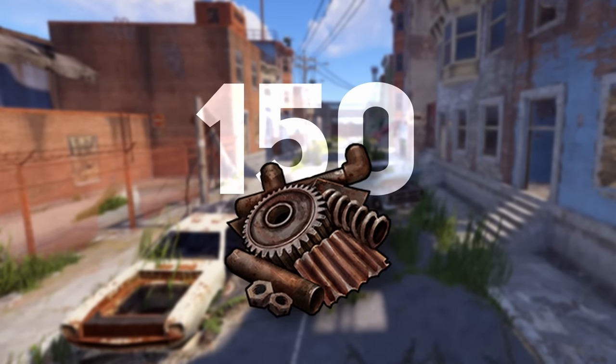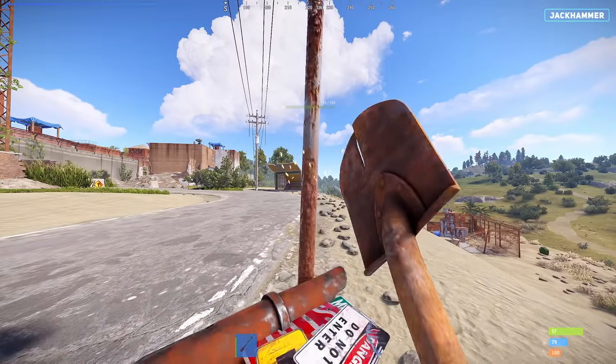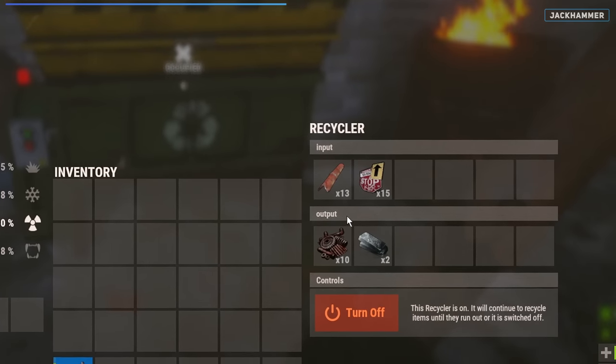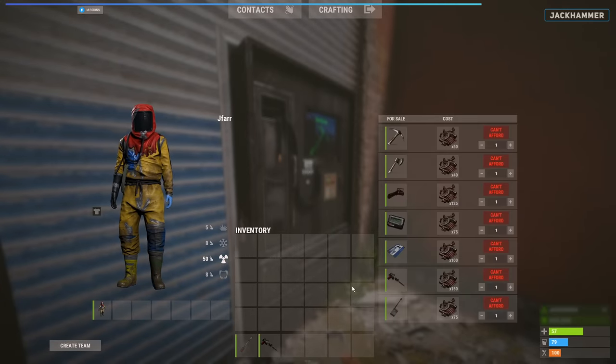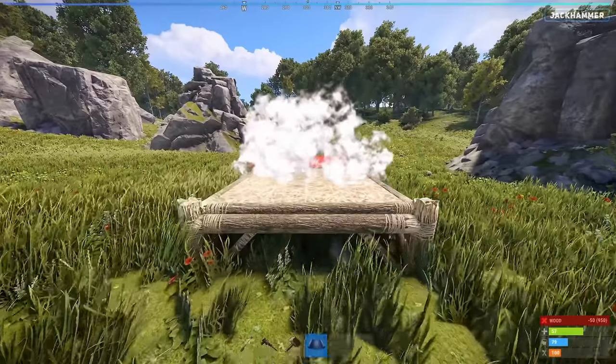Gather 150 scrap by either hitting some barrels and recycling the resources at the outpost, or by destroying 15 road signs surrounding the outpost and recycling the resources there. With the scrap, head out back and you can acquire a jackhammer. This will considerably speed up our farming potential and get us on our way to quickly build a base.